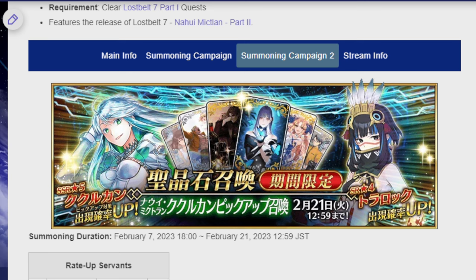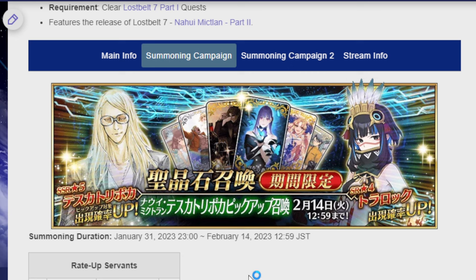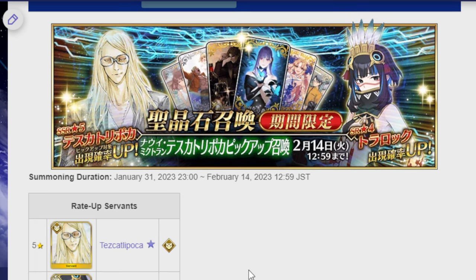The other problem is that not only do I want KukulaCon, I also want Tesla Pika, who is right before her. For Tesla Pika, I'm happy with just getting an NP1. The variance I'd expect for NP1 is around 350 Saint Quartz or so. If you actually wanted to guarantee it and go until you got him, it'd be around 900 Saint Quartz.